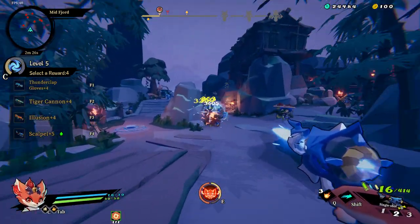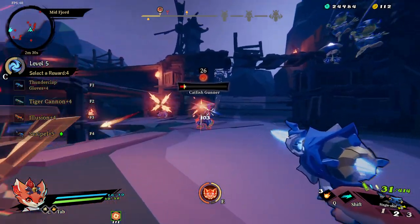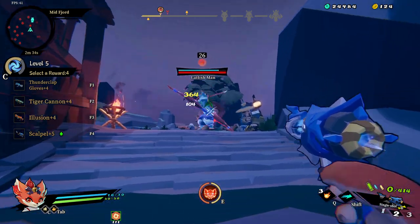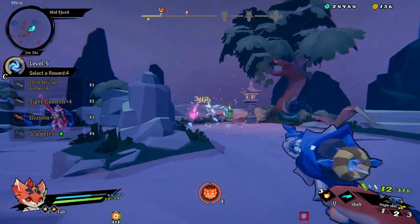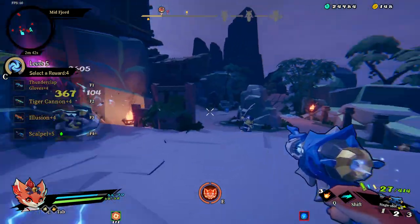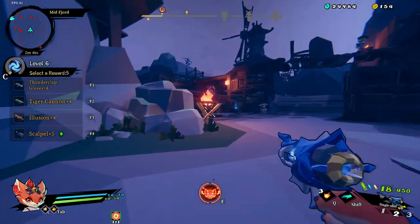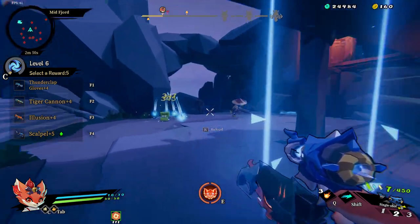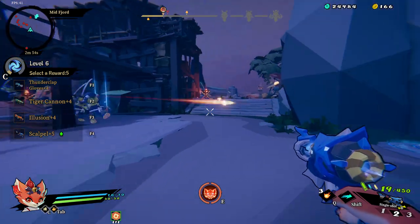We've got no ascensions yet and no defensive scrolls, so we're a bit vulnerable. But if we get the injector soon, I'm after the rainbow. Anything fast-firing works for the moment. The two weapons that auto-aim - which is their advantage when it gets really hectic - are the rainbow and the radioactive glove.